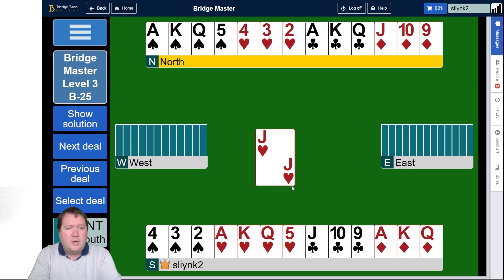Either of those suits could be 3-3. Or we could have a potential major suit squeeze — if one person's got four spades and four hearts, then we could potentially squeeze them in that suit. I really don't see any other opportunities here.